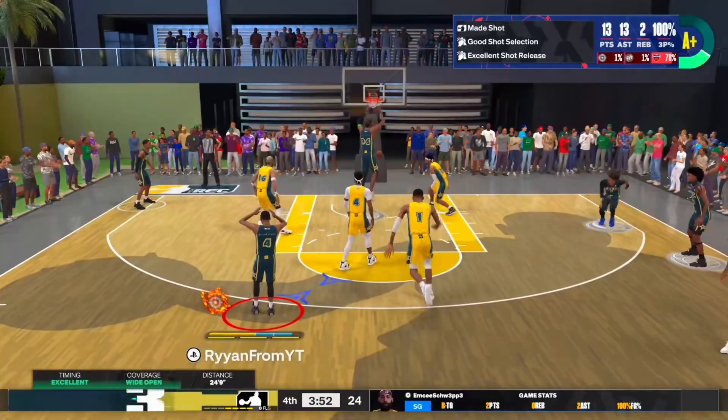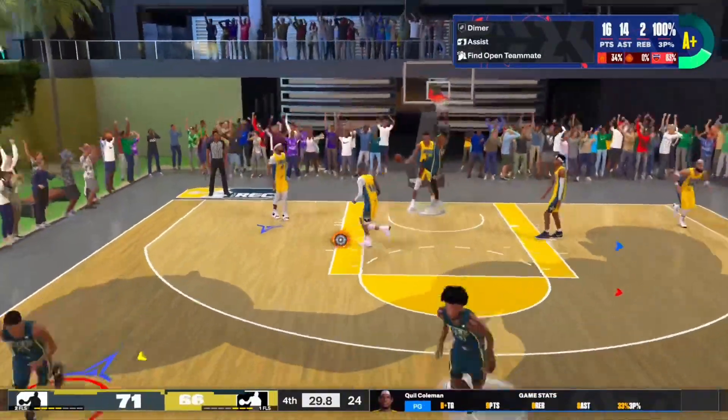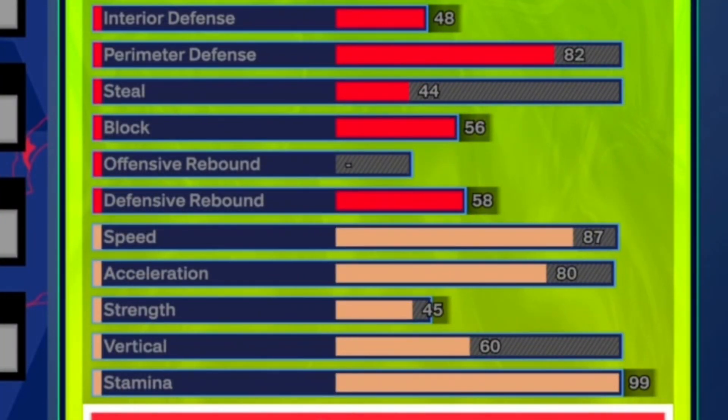And the ball handling? If you know how to dribble, you can cook people. I'm throwing flashy passes with icon passing too. Last but not least — defense and physicals. The stats I went with: 87 speed, 80 acceleration, 99 stamina, and 82 perimeter defense. The rest of the defensive stats you don't really have to worry about — it doesn't make much difference. But the 82 perimeter defense gives you Silver Challenger, which is a really good and underrated defensive badge on this game.